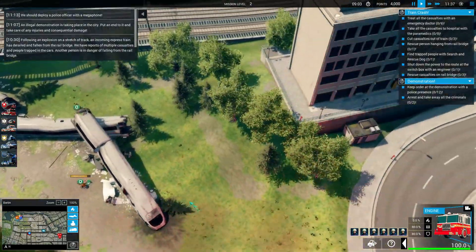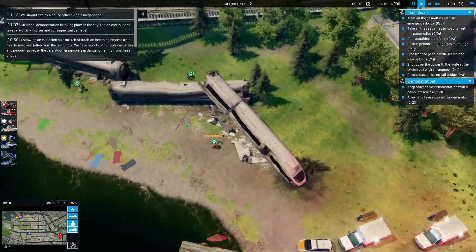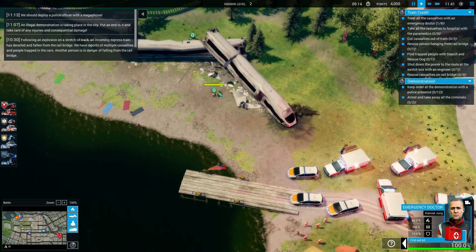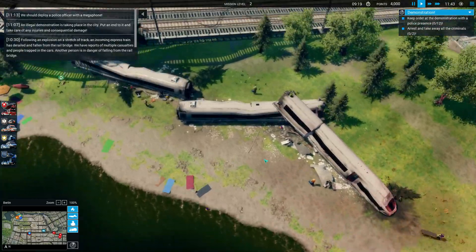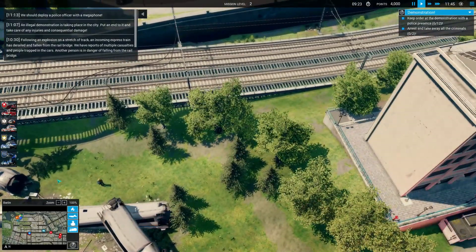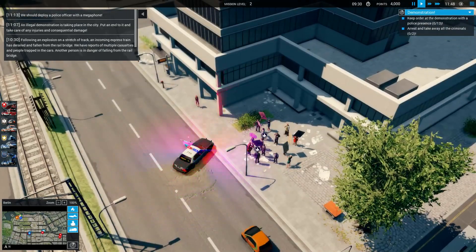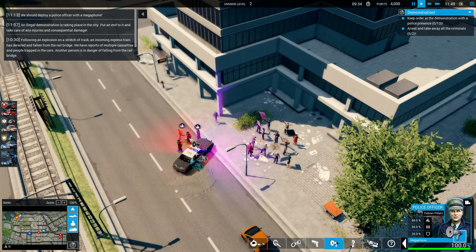We'll send this truck down here for moral support — actually we might need some equipment, we'll see. We need to get somebody up on the bridge here. So we just failed the emergency with the train — that's kind of stupid. Somebody must have died on the tracks or something.